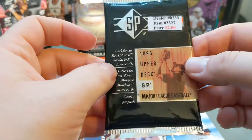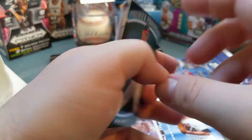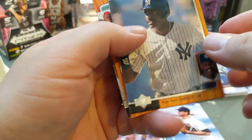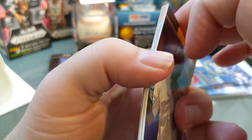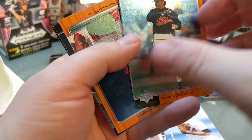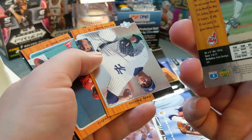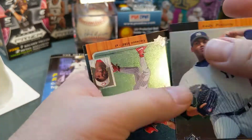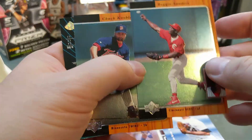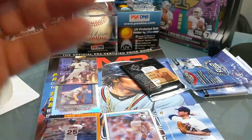Now we have the 96 SP Upper Deck. Let's turn out with a prospect. Barry Bonds — it's a nice card, actually pretty nice looking cards really. Ruben Sierra. Give these just a little tug — they're sticking together like crazy. Rafael Palmeiro — does it look like he's pitching in that picture? Manny Ramirez — that would be his third-year card. Andy Pettitte third-year card. Reggie Sanders — always nice. Chuck Knoblauch. And then the rookie prospect Jason Schmidt. I got another pack of those.